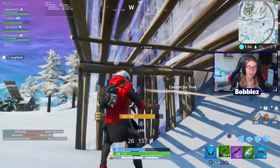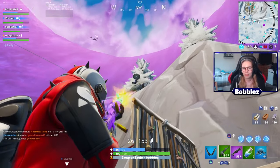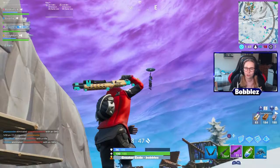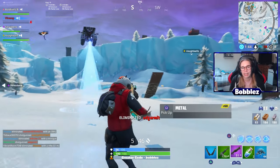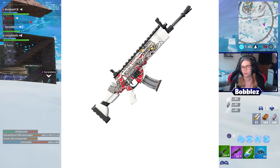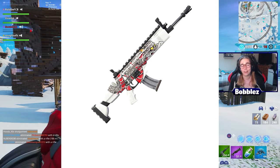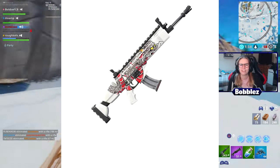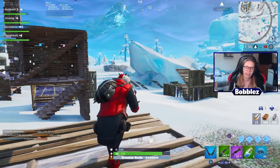Moving on to the next one — this one is my favourite wrap. It's insane, I love the look of this one. It definitely reminds me of my Counter-Strike days — I played so much Counter-Strike back in the day, and this one looks like a skin you would actually get in that game. It's the White Dragon — it's white with a dragon on it. It honestly looks insane.